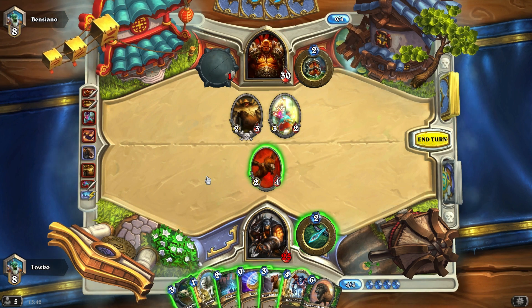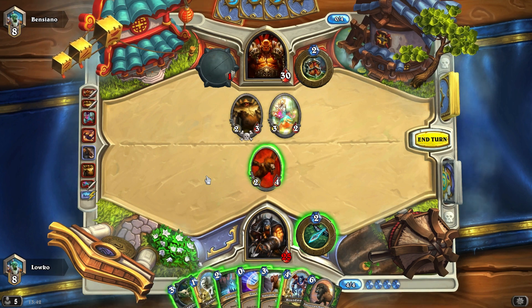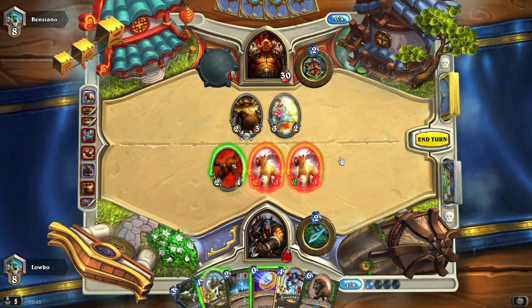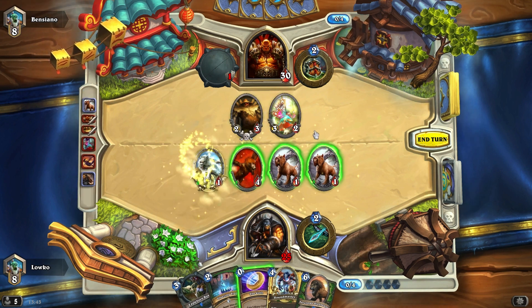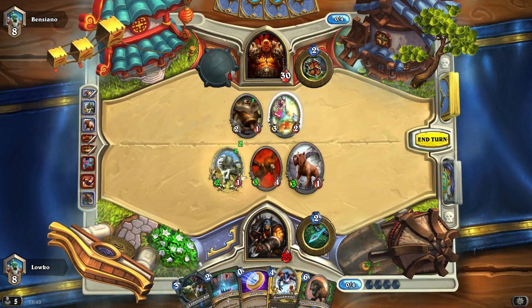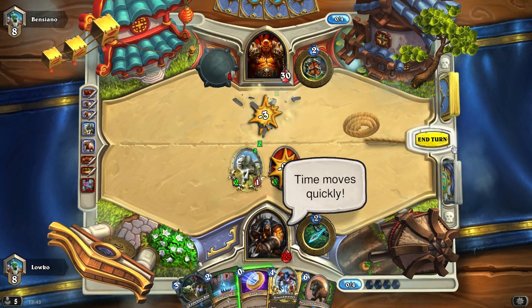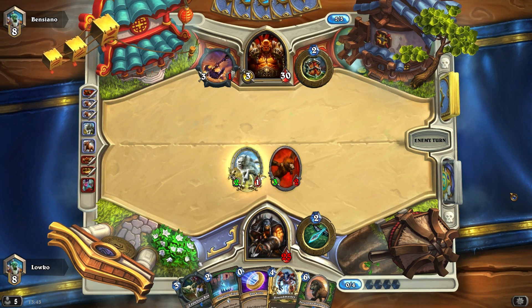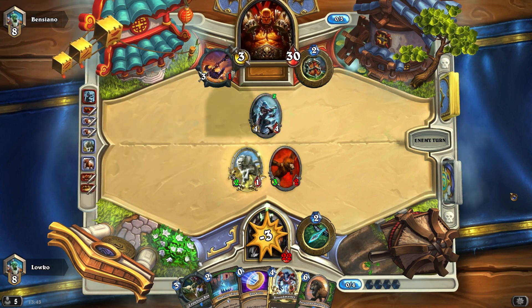That might be my best play — Unleash plus Timber Wolf right here. I'd rather have him out of another minion though. All right, we're just going to do it. We're going to Unleash here — and there's the Timber Wolf. We clean things up right there. He's likely going to hit one of these two minions in the face, which I'm okay with. He's actually got a Nightblade — wow, he really is full face. A Nightblade — I haven't seen a Nightblade since I started playing this game, I don't think.